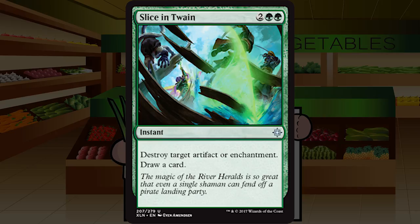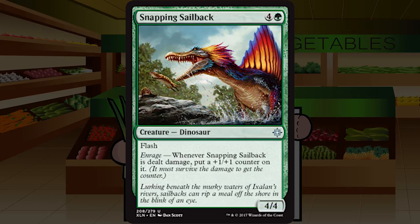Up next is Slice and Twain — two green green for an instant at uncommon. Destroy target artifact or enchantment; draw a card. Complete sideboard only — you do not ever main deck this. There aren't enough enchantments and artifacts in the set to always justify main decking it. Put it in the sideboard and pop it in when needed. I do like Crushing Canopy a lot more for artifact removal, but this hits enchantments. D for Slice and Twain.